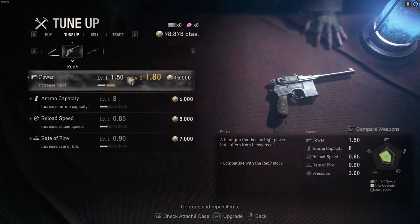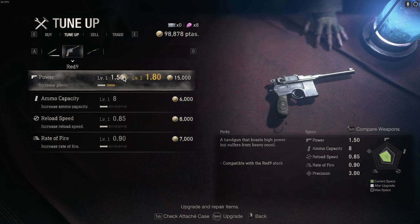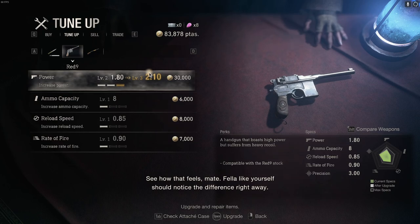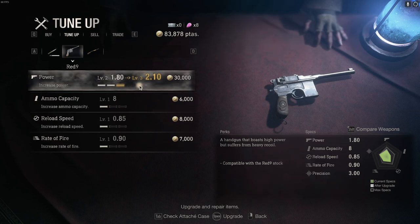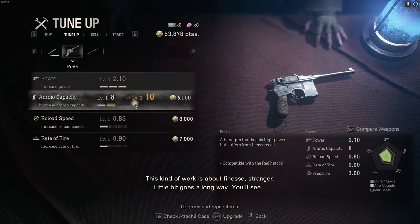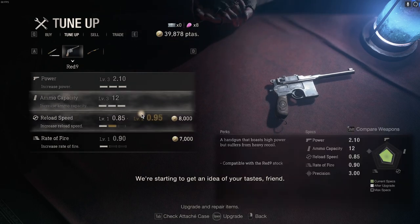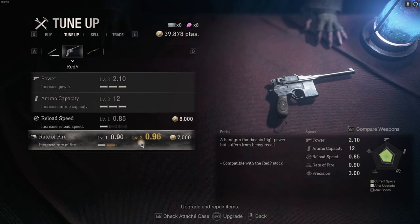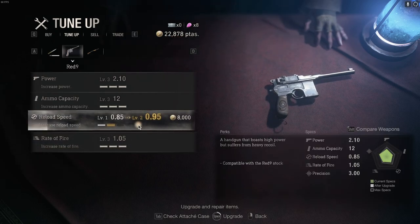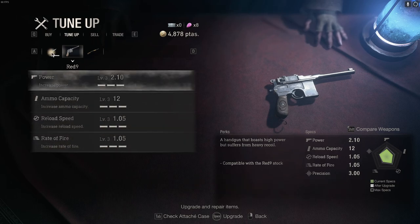Let's get this weapon well tuned — a well-tuned weapon can make up for a lack of skill. Our standard handgun was doing one damage. We notice the difference right away and we can go up to level three now. We're going to upgrade ammo capacity. Reload speed is what it is — let's see how that feels.